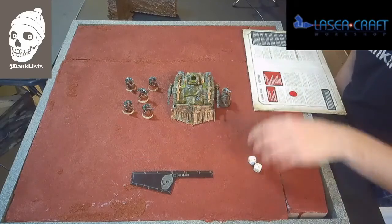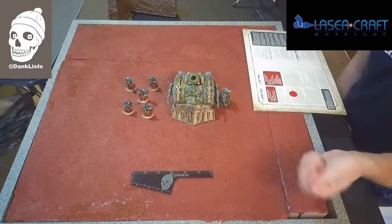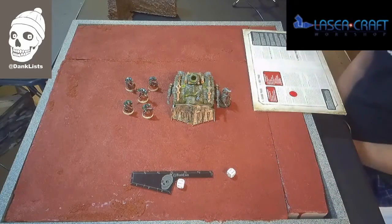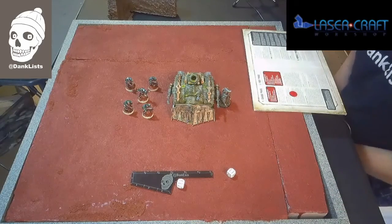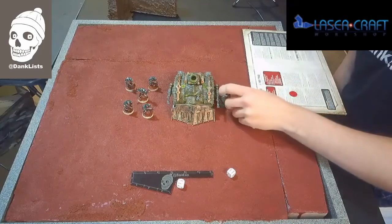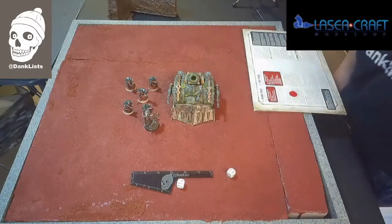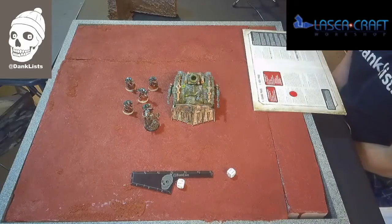When I make my charge roll, I declare my charge — he's not seen, so he doesn't take any Overwatch. I roll my dice and I roll boxcars, two sixes, a 12. I am going to be able to make my charge all the way around and into combat range with these Scouts.